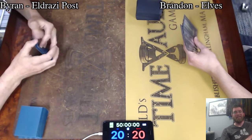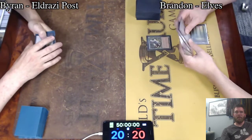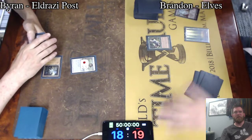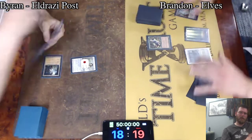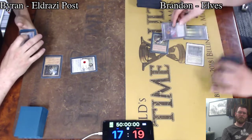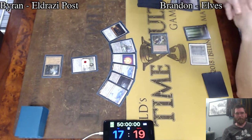Brandon is still considering this under the Vancouver Mulligan, as of the filming of this video — getting through a little backlog here. Looking forward to the London Mulligan videos coming in soon. Chalice at one. That Quirion Ranger — not an ideal start. Fetching for a Bayou, indicating Brandon is likely playing either Abrupt Decay or using the mana this turn. Cabal Therapy — Brian getting hit here by Cabal Therapy right into his Chalice.